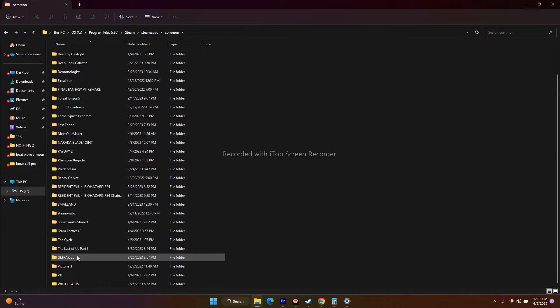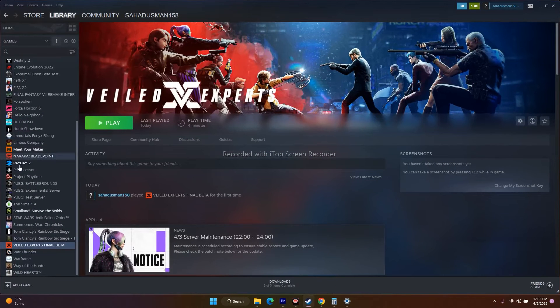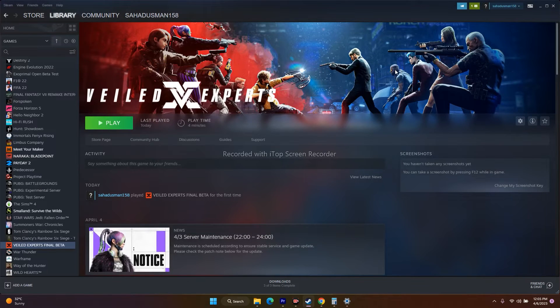From here, find the Wild Experts folder, open it, and you will be able to see the game executable — launch the game from there. Alternatively, from Steam you can right-click the game, go to Properties, go to Local Files, and click Browse — that also redirects to the same installation folder. Try launching the game from the installation folder, as this step has worked for many users.